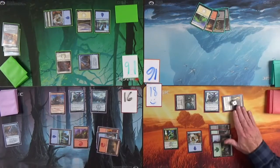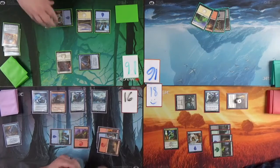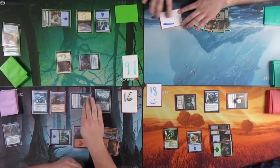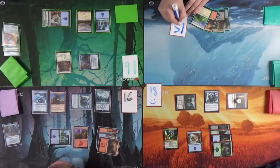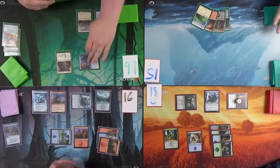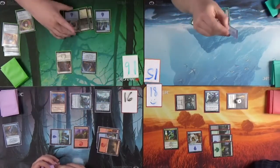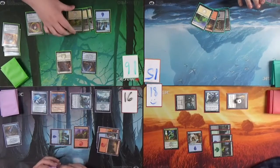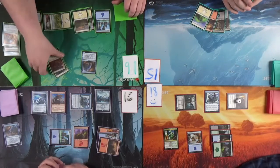Jace's Phantasm — that's a good card. I guess I could swing at Kylie again, yeah, for one. I'll draw two. I'm gonna get to play a card on my turn. Drawing cards wins Magic games. I have a Jace's Phantasm — a one-one flyer right now.